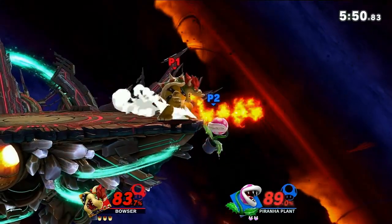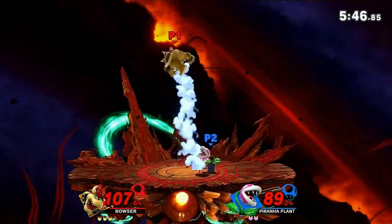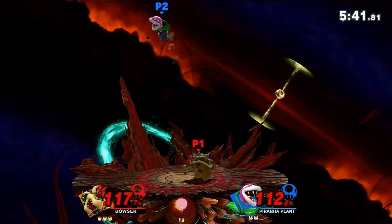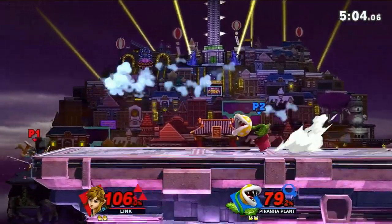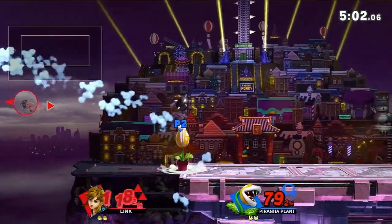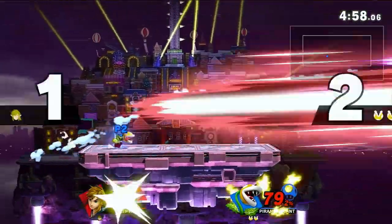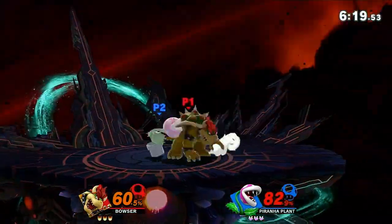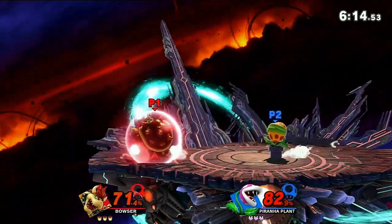The third thing to respect are his jabs and tilts. They're fast and nasty, and they easily lead into combos. Be smart with your approach — if you whiff or hit his shield, he deals a nasty punish. Piranha Plant makes for a good defensive player, so make sure you space yourself well against him. Time your approach, whether from air or ground, and attack when it's the right moment.